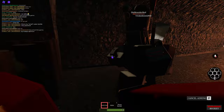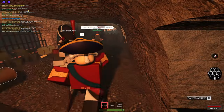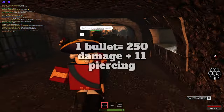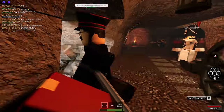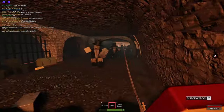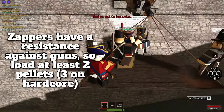But what if I told you you don't need to load all 7 bullets? That's right — you can load just 1 pellet, which only takes 11 seconds, and it pierces 11 zombies and deals 250 damage. Pretty much no matter where you are on an objective map, you will one-tap zombies with just 1 pellet. It's also sometimes good to load 2 or 3 pellets in case you think you're going to hit more zombies or you're about to shoot a zapper.